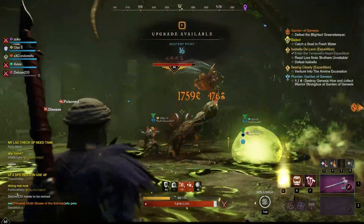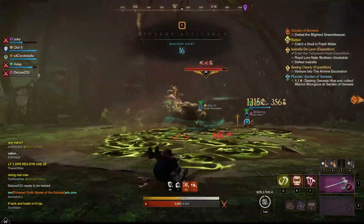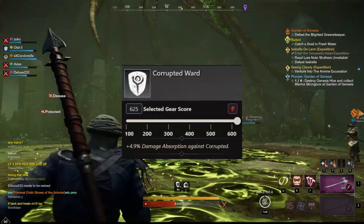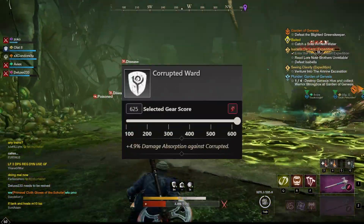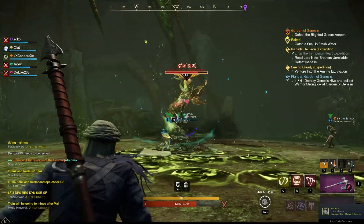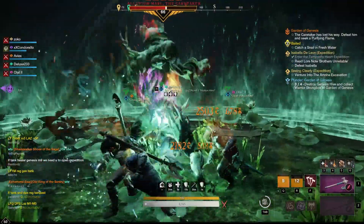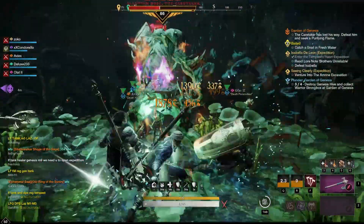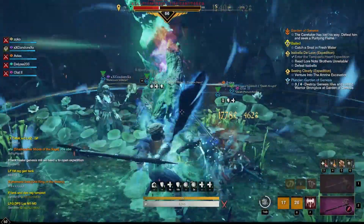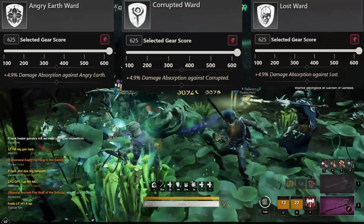First and foremost, let's do one of the biggest perks right away. This may actually be the biggest, to be fair — one of the most important perks you can get on your gear for PVE is Ward. For every piece of Ward you get, you can get up to 4.9% reduced damage per piece against a specific mob type. Eventually you will have a different set of gear depending on the expedition, with each one having a different Ward type — so that's Angry Earth, Corrupted, Lost, and Ancient.